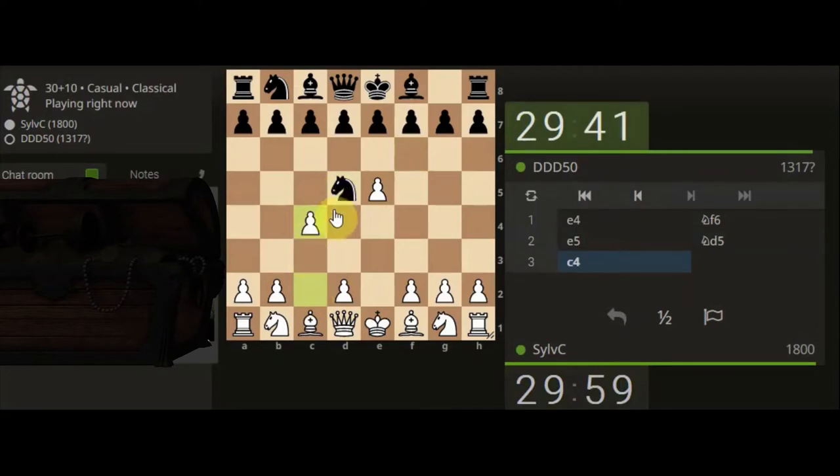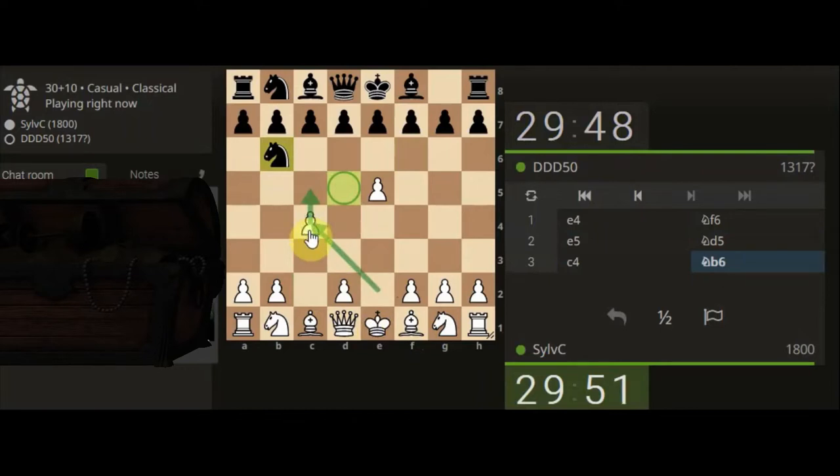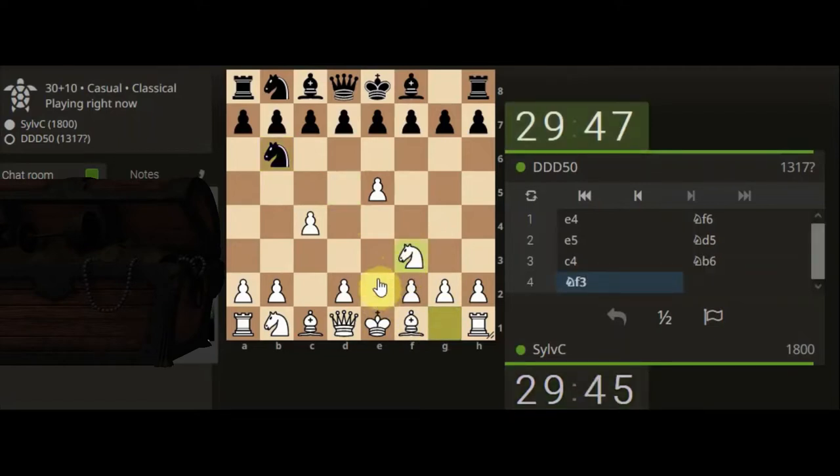We're going to chase it here, but then we stop at some stage because he does find a safe spot. If we attacked it again it just comes back here — the bishop is protecting the pawn at the moment. If we did do that it comes back again; the bishop could then attack it but it's going too far. I think now we just leave it alone and develop the knight — we've done our job.